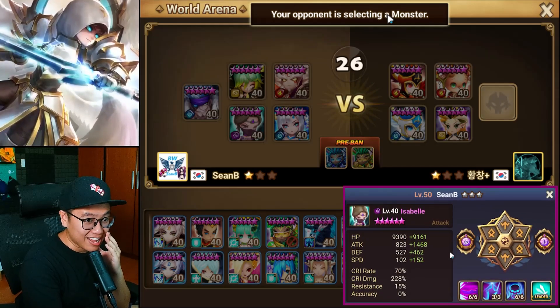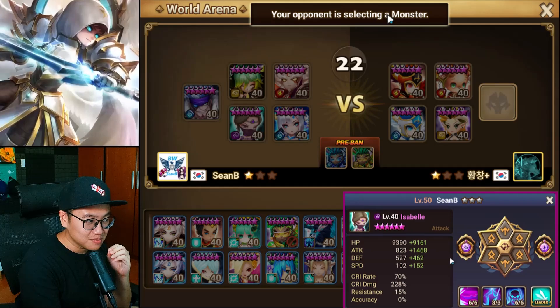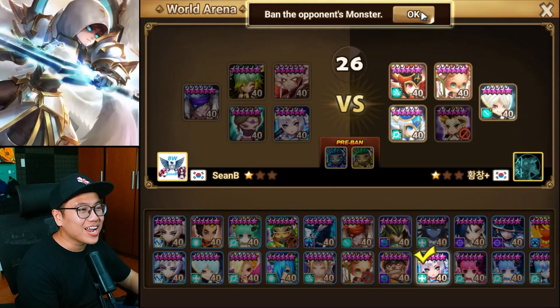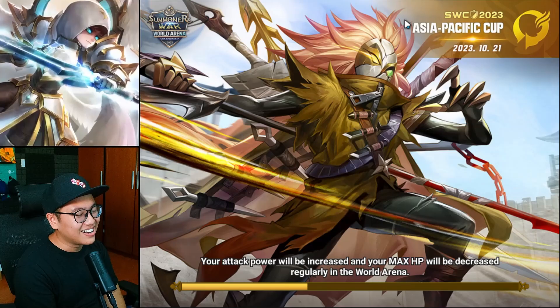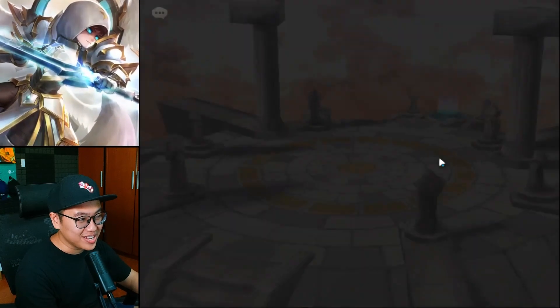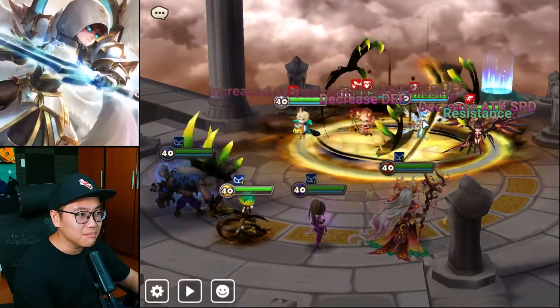We just have to ban Aetha, okay? We ban Aetha and we will be in a good spot. Oh my god, that unit will kill me before I even take a turn. If only Zen awakened into speed. But still, the attack bar mechanic can be bad as well.